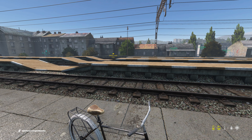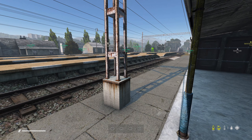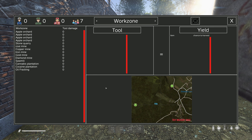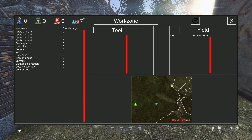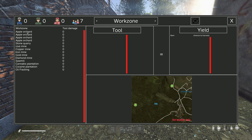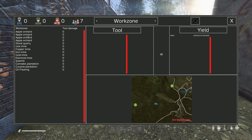Now you're probably wondering how do I make some cash. The first thing you want to do is hit Ctrl+1 — that'll bring up this menu. Not only will it provide basic information on the various jobs, it'll also tell you how many and what type of players are online.